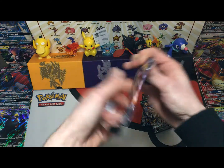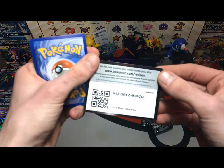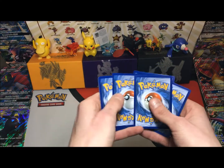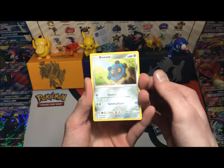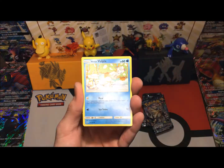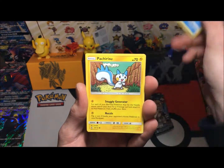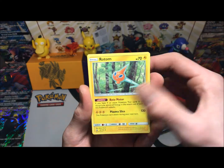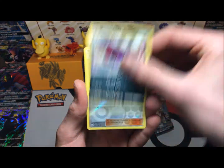Without further ado let's get into our first pack of Ultra Prisms. On this set I'm really hoping for a Leafeon — I also wouldn't mind a full art Cynthia. Everyone's going for those gold cards but chances of pulling them are slim to none. We got a lone Vulpix, a lone Sandshrew, a Pachirisu, a Chimchar, a Rotom, a Mount Coronet, a Honchkrow.